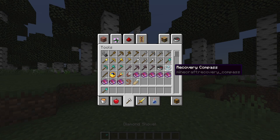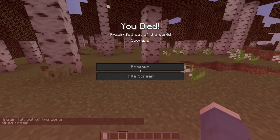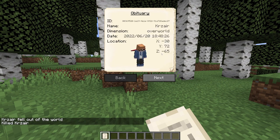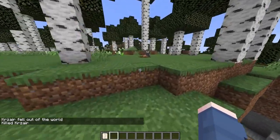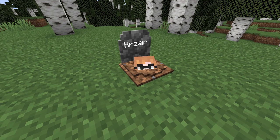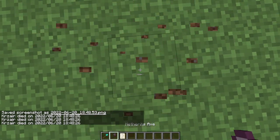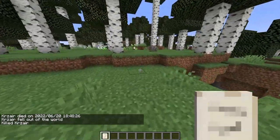Number 3, we have the Gravestone mod. We all have that one issue in Minecraft whenever you die — you lose all your items unless you have Keep Inventory on. Personally, Keep Inventory kind of removes part of the fun of Minecraft. One of the biggest issues with the burst of items on death is that a creeper could explode right after, or lightning could strike and burn your items, or your items fall into cactuses or lava. The gravestone removes all that — when you die, all your items go into your gravestone. You have to go find it, go on top of it, and crouch down to reclaim everything. At least your items aren't scattered everywhere or lost to mobs picking them up.